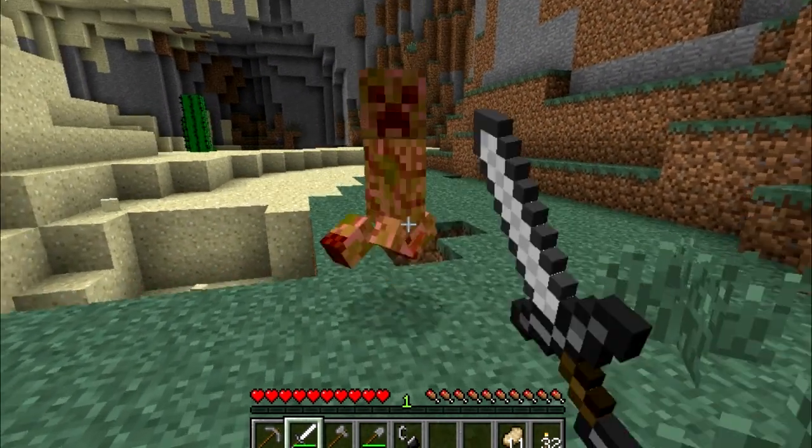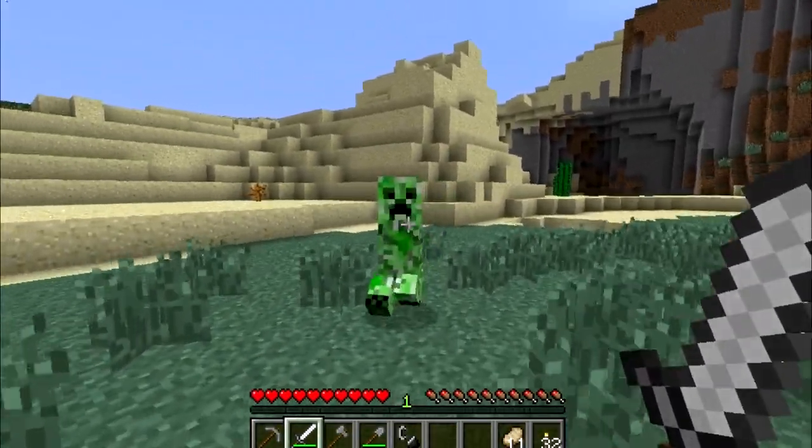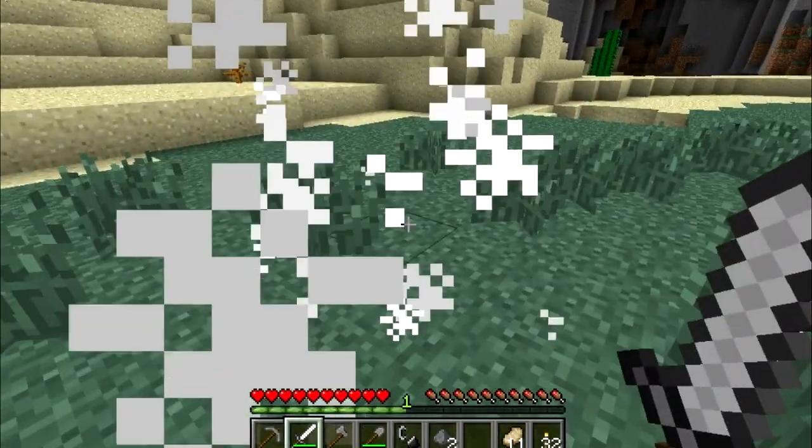If you see one, run towards it and attack, and then run out of their range and repeat this until the Creeper dies. Upon death, they drop between 0 and 2 gunpowder, making them useful for creating TNT.